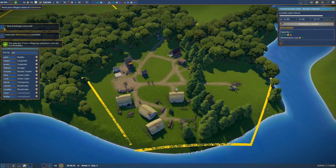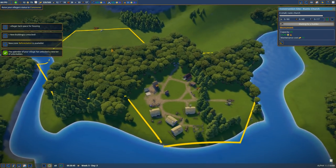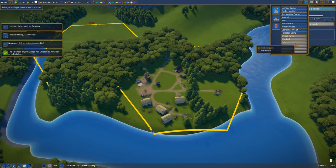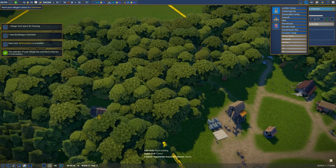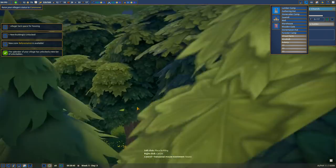A new tier of unlockables — I don't even know what that means. New zone reforestation is available. One villager lacks space for housing. Did we get forester? Oh yeah, we did. Look at that — now we can have a forester here. Let me just take a look.